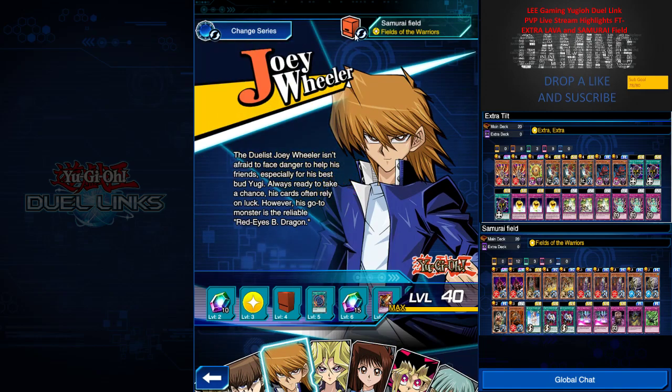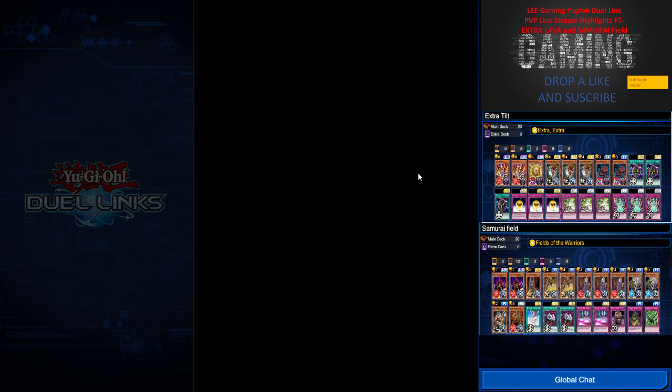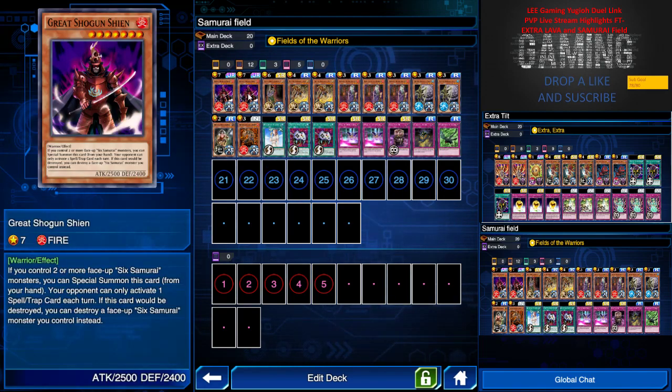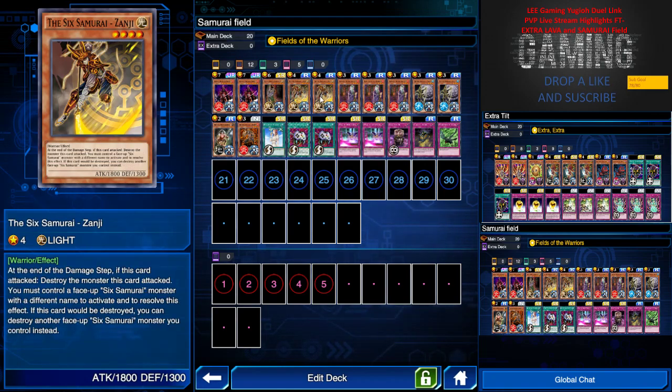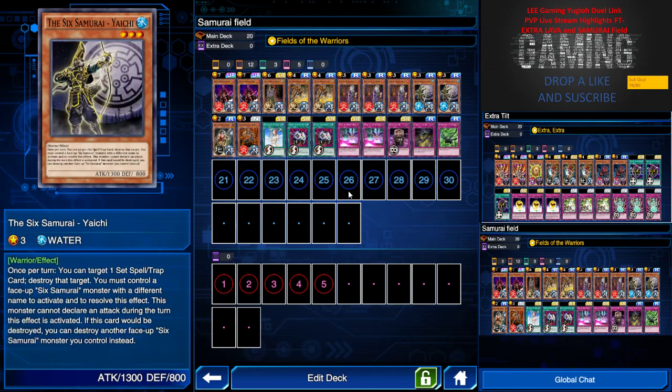Next, I featured in my live stream is a Samurai deck, because one of my viewers wanted to see it. I built a more competitive Samurai deck than the previous two I've showcased. I have two Great Shogun, one Chancellor - these three I would usually partner together.